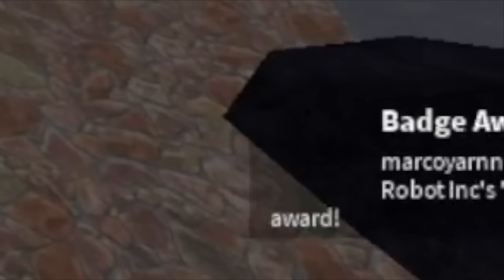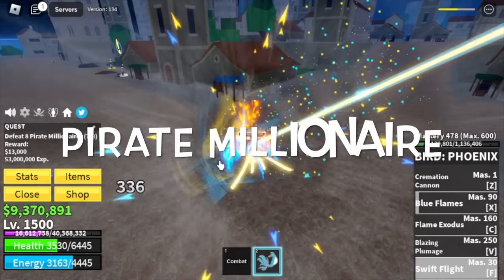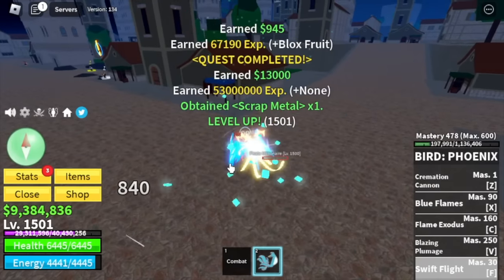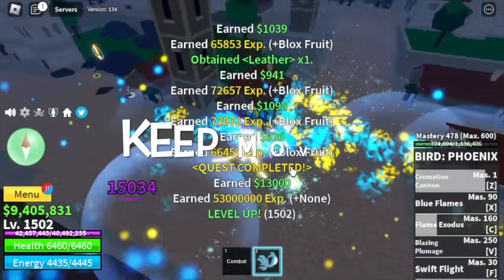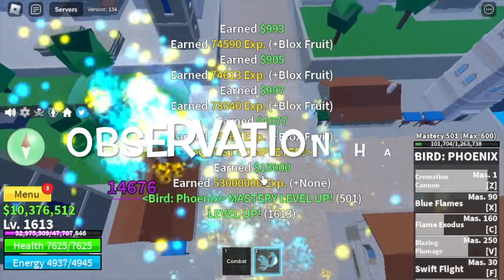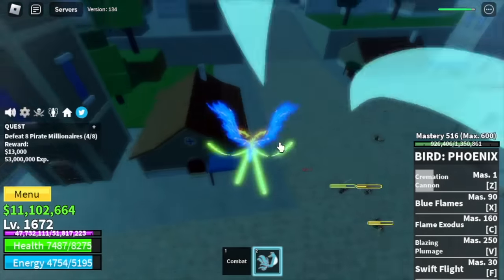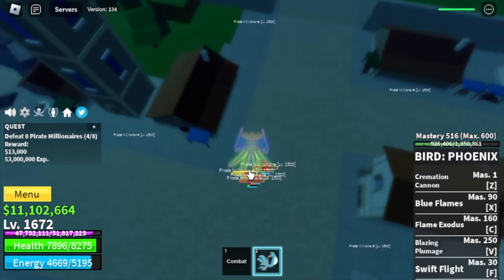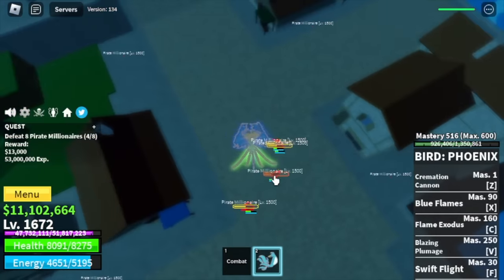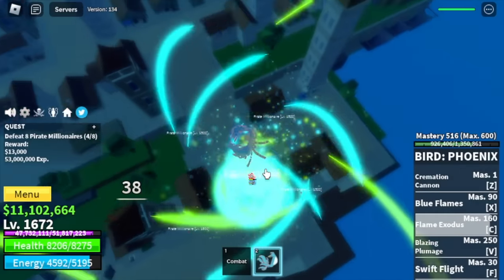Congratulations — here is our badge. Our first target is the Pirate Millionaire. To be honest, they're hard to defeat. If you want to survive, you need to keep moving — also use your Observation Hockey. This is like the hardest part in the third sea. I'm dodging with the Observation Hockey. You're going to use some of your tap, Z-skill, and your C-skill.